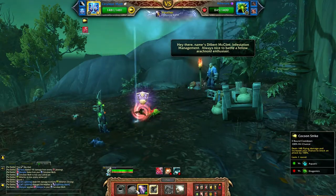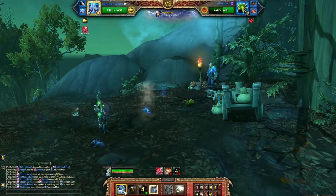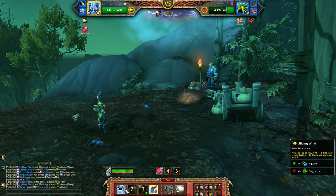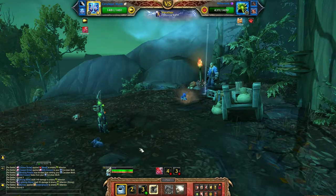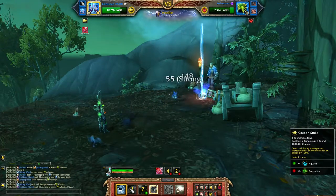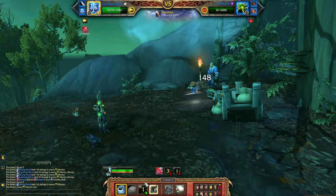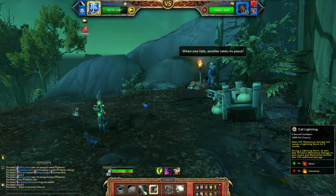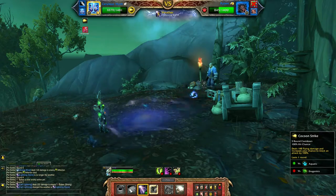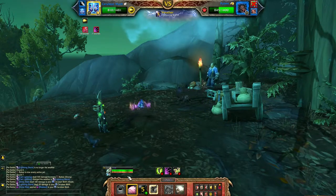We're then going to Cocoon Strike, followed up with a couple Slicing Winds. Continue with Slicing Wind until the Spider is down. The next Spider comes in — refresh that Call Lightning, use Cocoon Strike, and try to use that on cooldown whenever we can, followed by Slicing Wind.